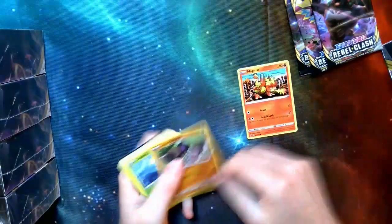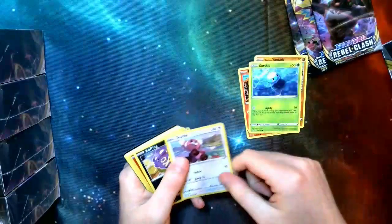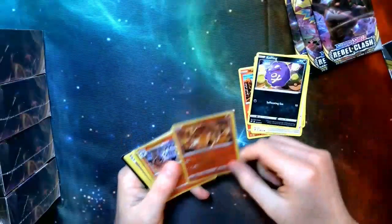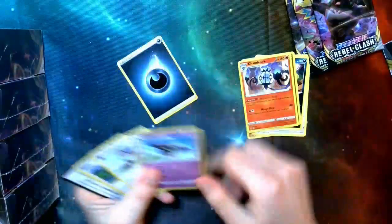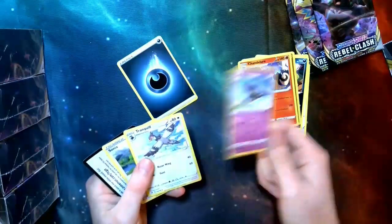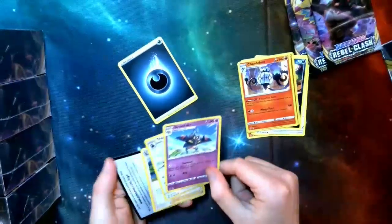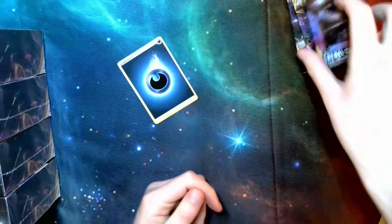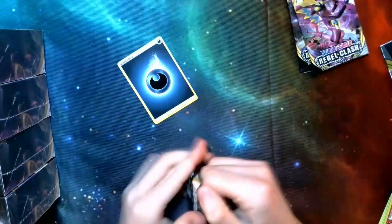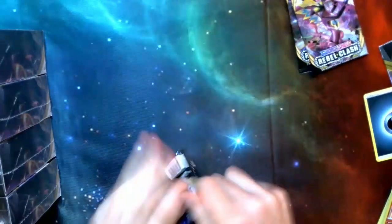First pack: Magmar, Yamask, Sirfetch'd, Stufful, Koffing. Oh, Drakloak, Tranquil, Sonya — all really nice ones. Chandelure is definitely the best of that, but that's what you get as the rare. Let's take a look at this next pack.